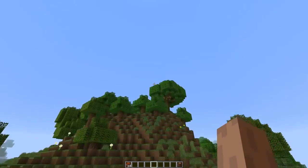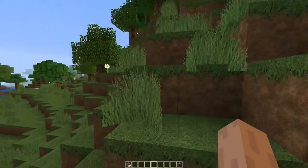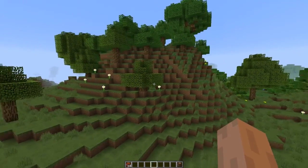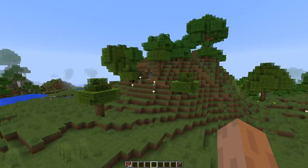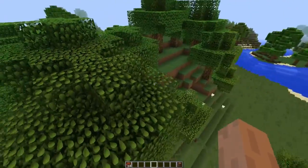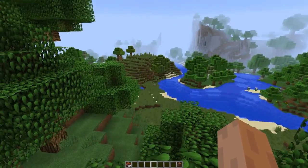And there we go, it's all back to normal — nothing left over from the TNT explosion, it's all back to normal. So you can do this with your friends' buildings, prank them a little bit, and you'll all be fine. Thank you guys for watching, that's been another video. I'll try and upload some more on Uber — I'll see what I can do, but I'll see you later!